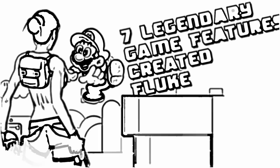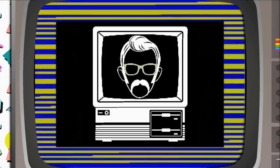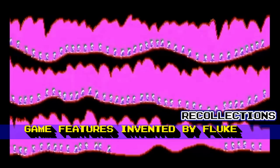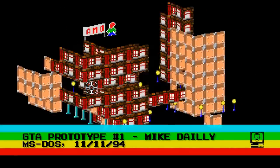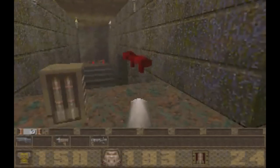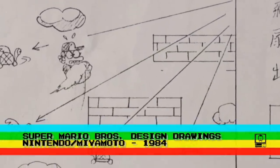7 Legendary Game Features Created by Fluke. Throughout video game history, developers have followed varying paths and processes to produce the end game. Some game ideas simply arose to fit around graphical demos, whilst some original ideas change significantly through their development due to machine limitations or coding quirks. You can be sure that end versions of games are always different from their original conceptions, whether through creative progression or complete fluke. In this video I'll be running down 7 now legendary game features which were created completely by accident during the development process.